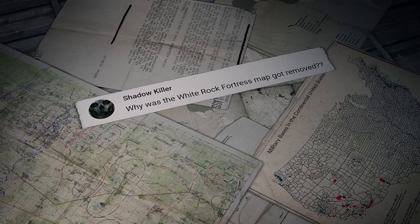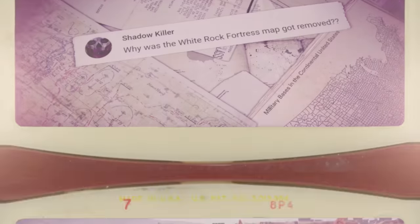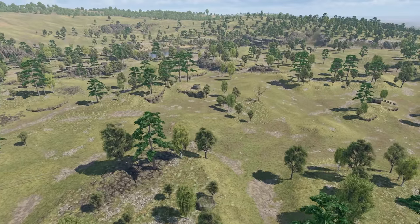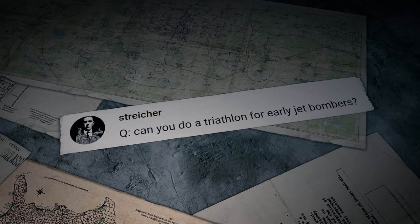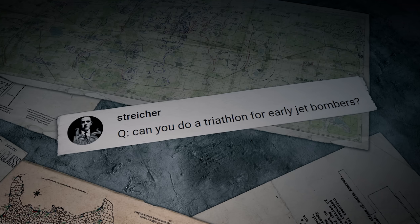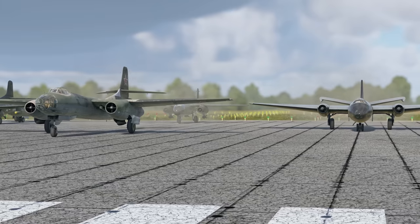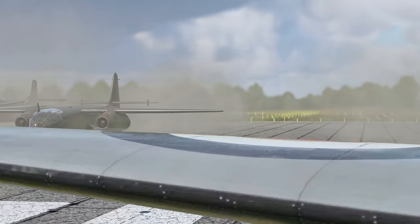Another question comes from ShadowKiller: Why was the White Rock Fortress map removed? Hi ShadowKiller! This map is under renovation at the moment, don't you worry — the same happened with the Kuban and Volokalamsk maps before. Striker asks: Can you do a Triathlon for early jet bombers? Hi Striker! That's a great idea, but we don't have enough planes for a full Triathlon. If we include later bombers, their stats would be way too far ahead.